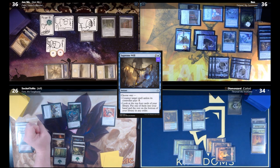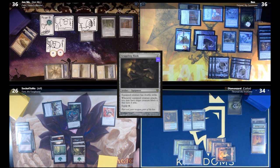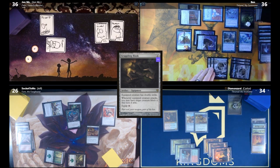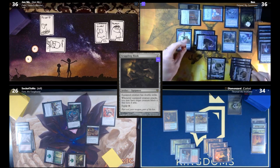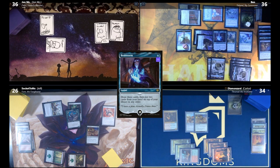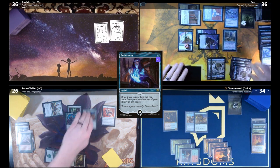Jeff attacks with Moss Viper at John — one damage and two poison. John takes it and is now eliminated by poison. Jeff plays Acidic Slime. Ben responds with Brainstorm, getting a Drake and looking at the top three, putting two back. The Acidic Slime resolves and destroys Favorable Winds. That's Jeff's turn.